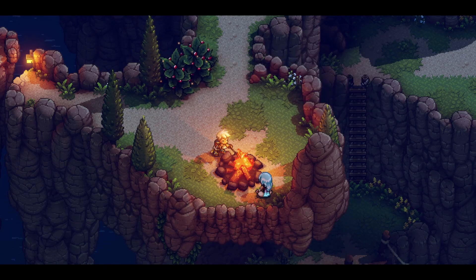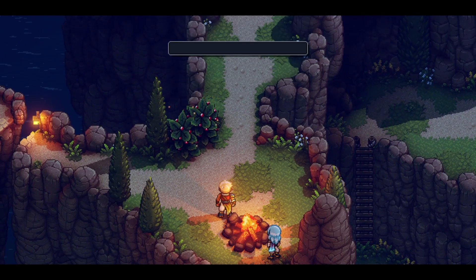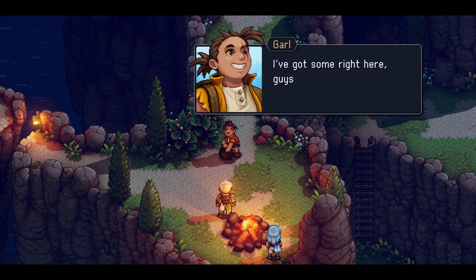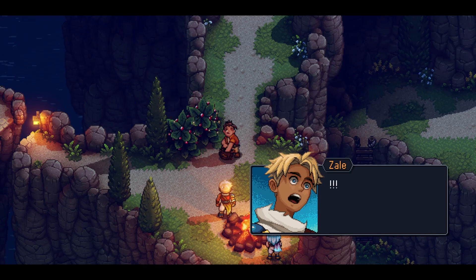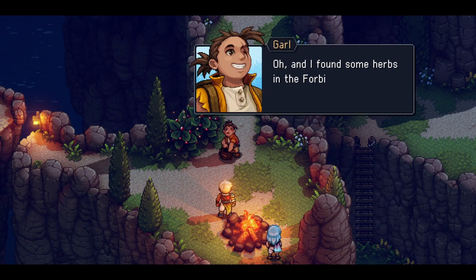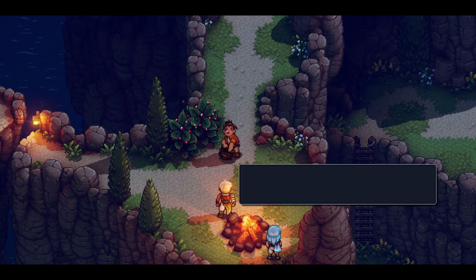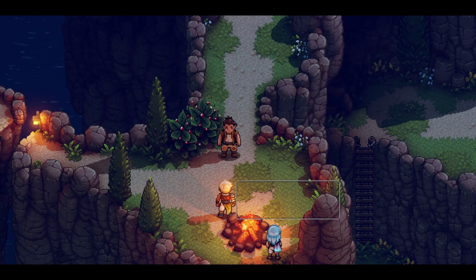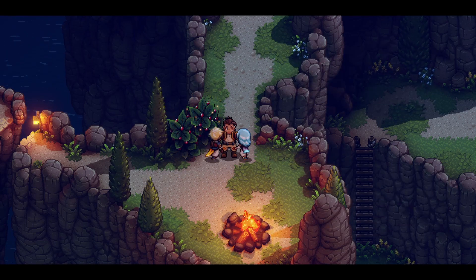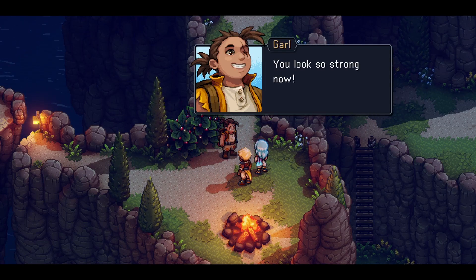I just wish Garl was here. We could certainly use some celestial willow gem to go eat this awful bread. Is he him? Celestial willow gem? I've got some right here, guys. I even picked some mushrooms. You won't believe this soup I'll make. And I found some herbs in the forbidden cavern — they are just right.